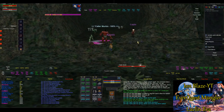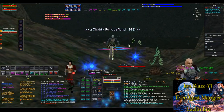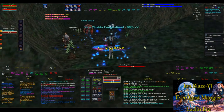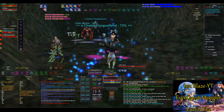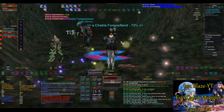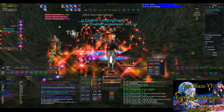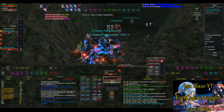The mobs seem to vary between level 49 to 51, so a lot of them are charmable, which is great — mezzable, absolutely, slowable. They have a nasty snare but they're quite doable. I believe there are five cycles of these mobs, where the named can spawn on any one of the cycles. You're really looking for Kachka — that's the one that drops the cloak.